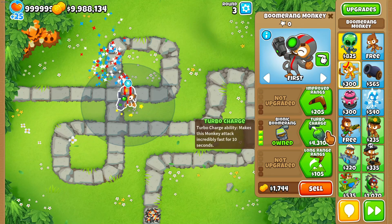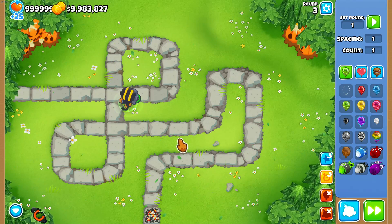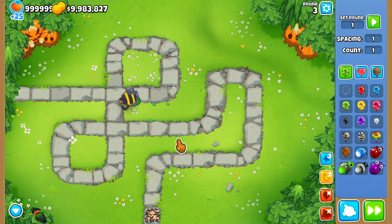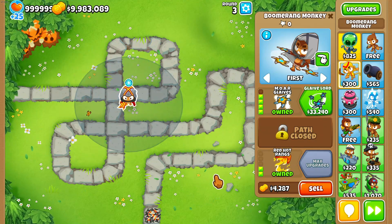The next way to detect camo is the middle path — until you hit the ability at the fourth upgrade. When you activate the ability you'll be able to pop camo, but that's a monkey knowledge upgrade so it's not available in gyms.